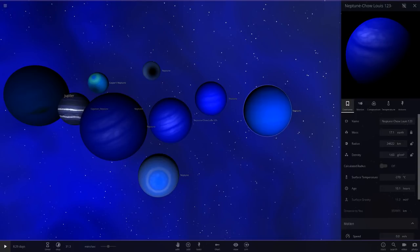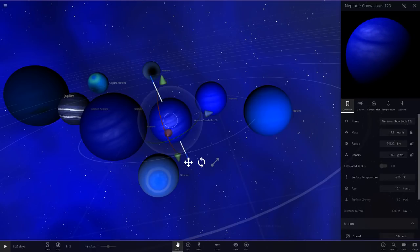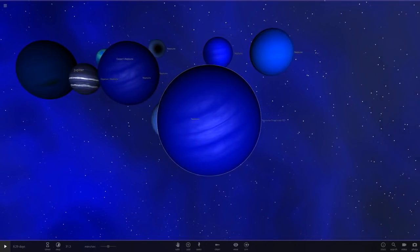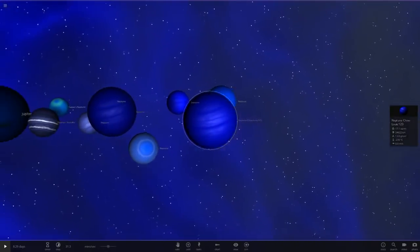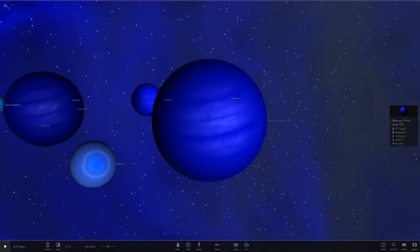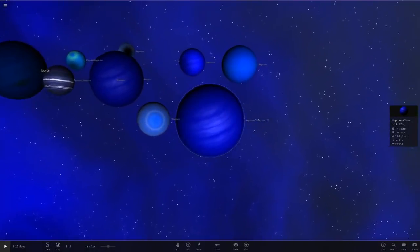Going back to the competition entries: even though that other one's north pole color is similar, overall it's slightly too dark for a Neptune. So I'm going to go with Cho Lewis — congratulations, you are the winner of the Neptune competition! I really like the blue on it, and the fact it's got white clouds in there adds a lot more to it instead of it all just being blue.